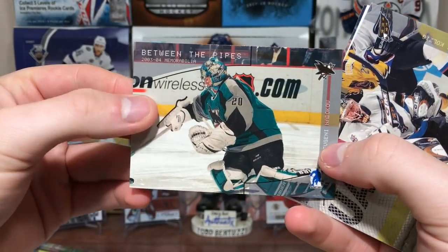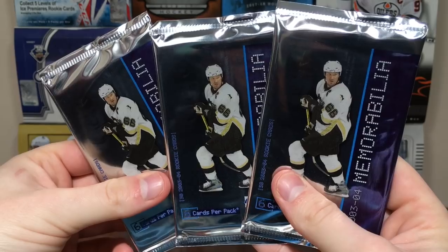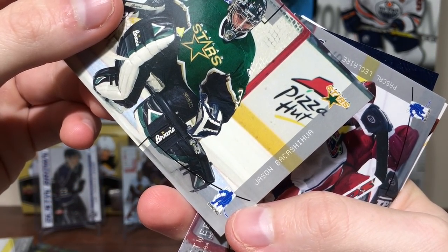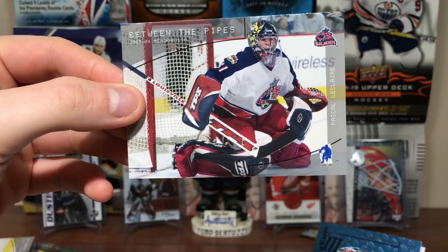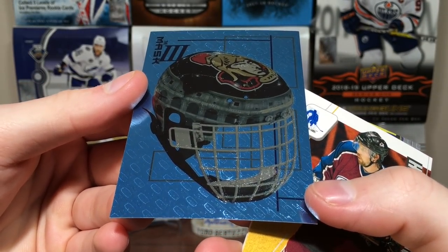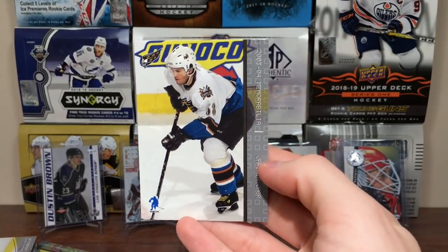Pretty fun open. We got Evgeny Nabokov, Olaf Kolzig, Thomas Vokoun, Billy Guerin, Ryan Smyth, and Ron Francis. Final three packs of Be A Player Memorabilia. Got the mask — Jason... or is that spelt wrong? I have no idea. We got Pascal Leclerc. Oh, this is cool — maybe. No, that's Martin Prusek mask card. Hasek was like 05-06 when he came over. Martin Prusek mask — still a cool card. But 0-for-3 on the mask cards and a miss on the hit. Peter Forsberg He Shoots He Scores, Jason Allison, and Jaromir Jagr.